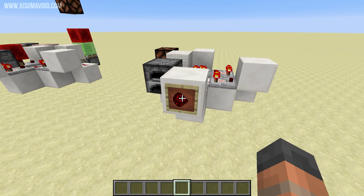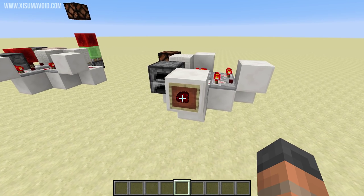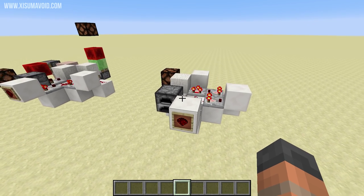Now one thing you can do is hold down right click on this and you get a constant output. You could consider that breaking your contraption, or also being a feature — if you ever wanted one input that could be a button or a constant signal, then you've got that with this contraption right here.